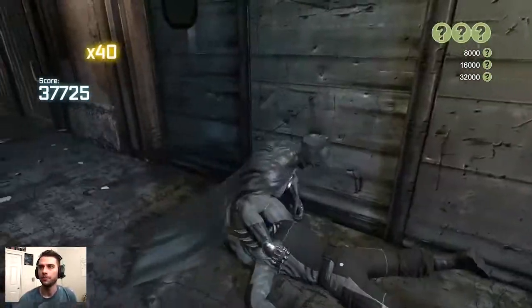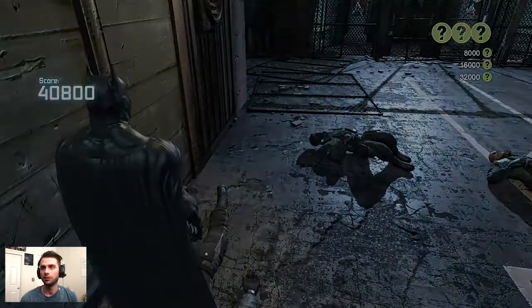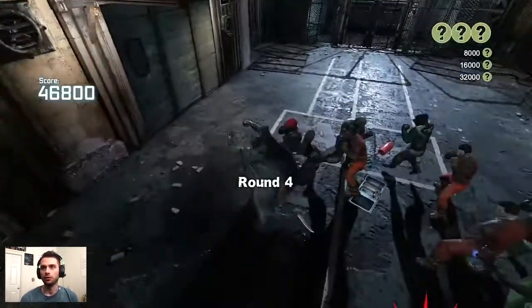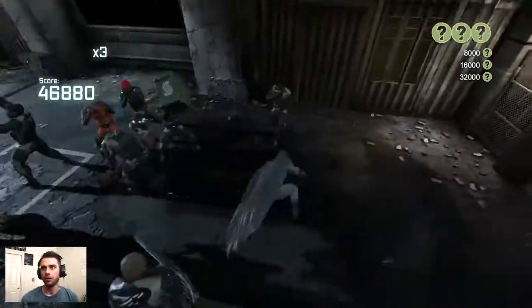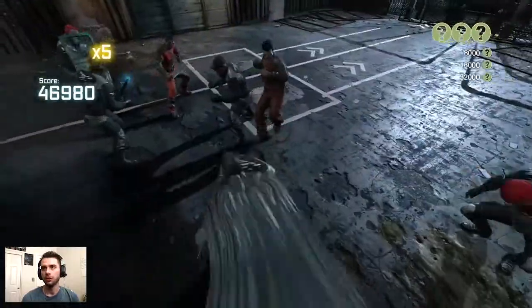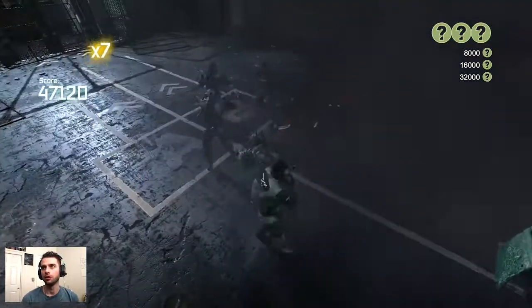Finishing off with the staple triple cape stun into a ground pound — max score variety, we're already past the 40,000 score benchmark. This is a big round here in Prison Riot regular: we have a bunch of enemies that throw items, an armored enemy, shield enemies, a stun baton enemy — we have the full package here, guys, so this is where a lot of your variety gets tested.